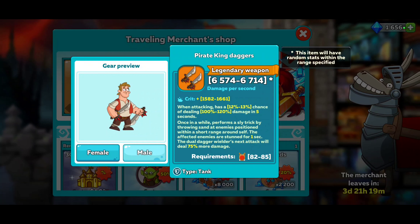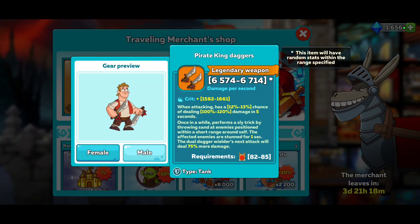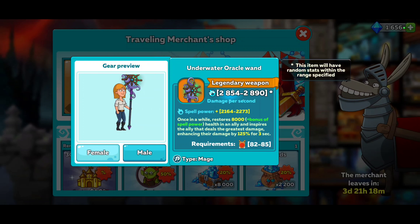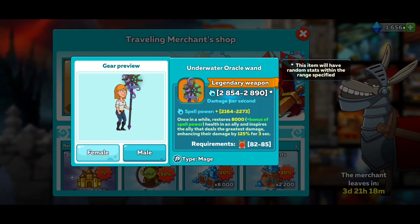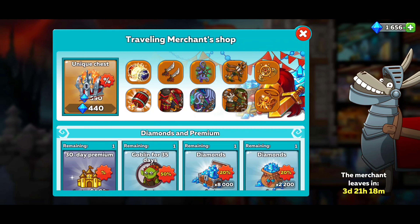You got the Pirate King Daggers. Looks like on the female they look like some swords, man. They call them daggers but they look like swords. They look kind of cool, I guess. We got the Underwater Oracle Wand - not sure why they call it a wand, it's a staff. Restores 8,000 health to an ally. Inspires an ally that deals the greatest damage, enhancing their damage by 125% for 25 seconds. That seems pretty decent too.